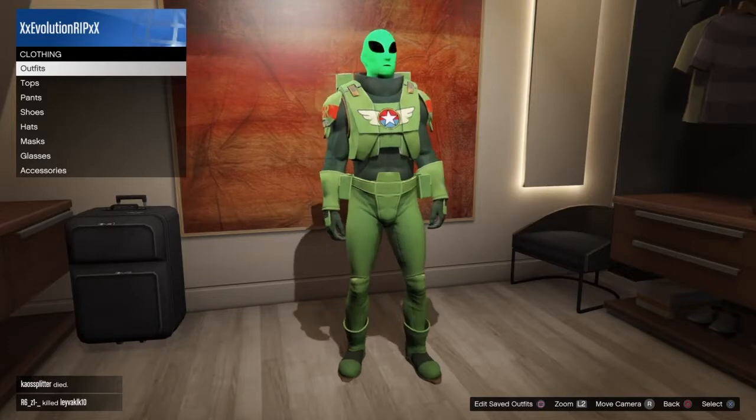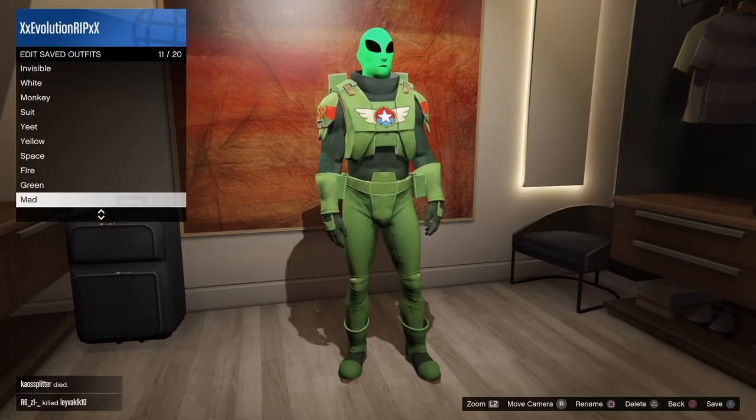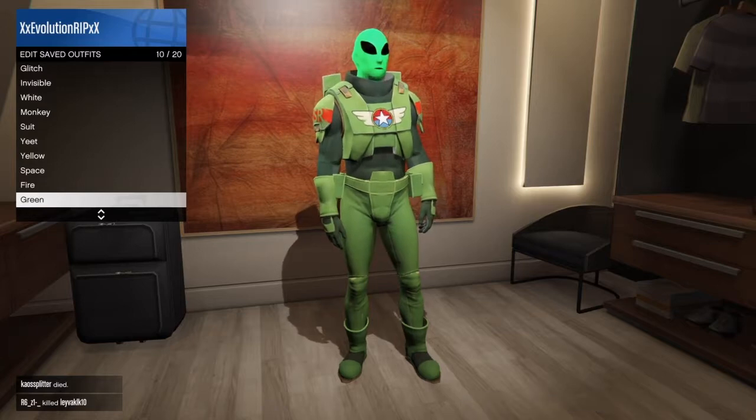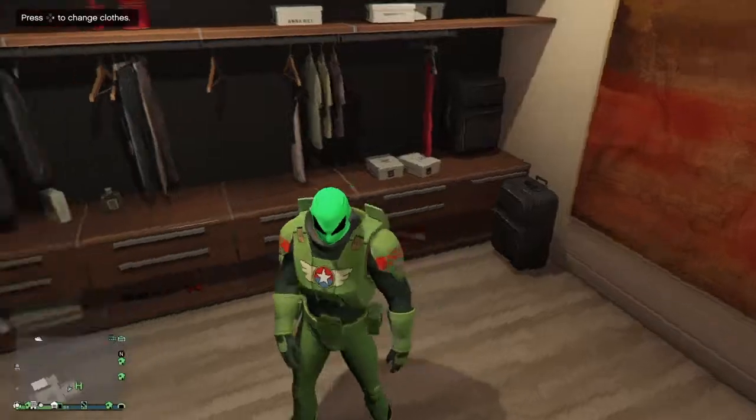So that's how you do it. Go to outfits, Edit Save Outfits, and equip it. Now you have that as a saved outfit. But if you want to get the cap on - the actual hat - keep watching.